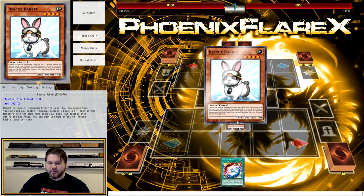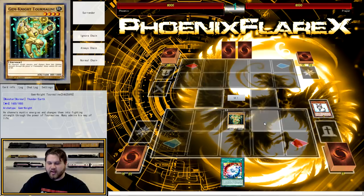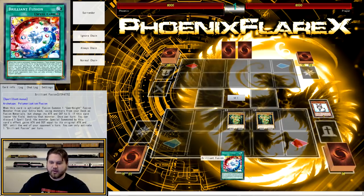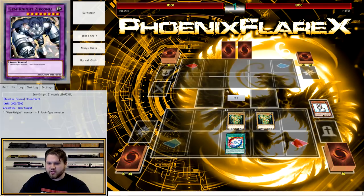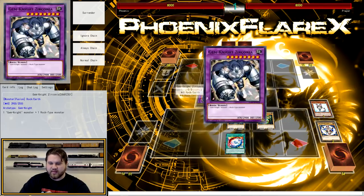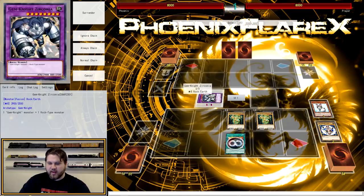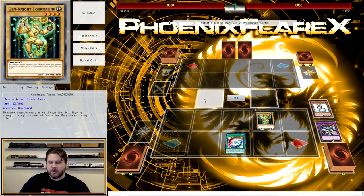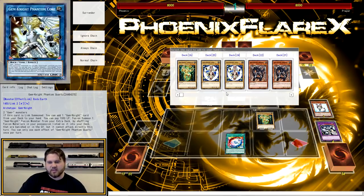So I'm just going to show you how this works. You're going to summon Rescue Rabbit and summon any two Vanilla Gem Knights from your deck — it does not matter which one it is because they're going to get shuffled back. Then you're going to activate Brilliant Fusion for your Zirconia, sending Block Dragon and just any Gem Knight. So you'll summon Zirconia, and then you're going to link away into Phantom Quartz with the Zirconia and one of the Tourmalines on our field.